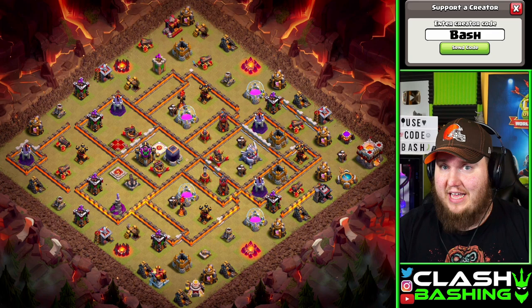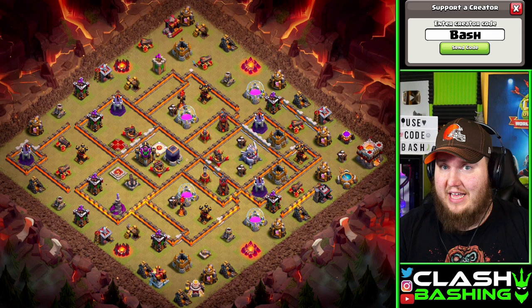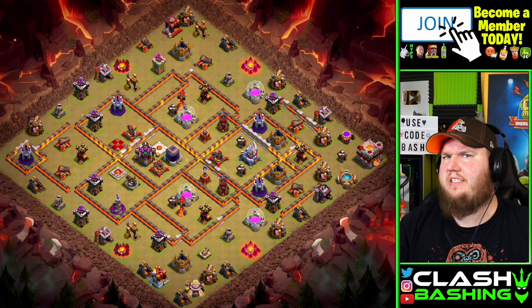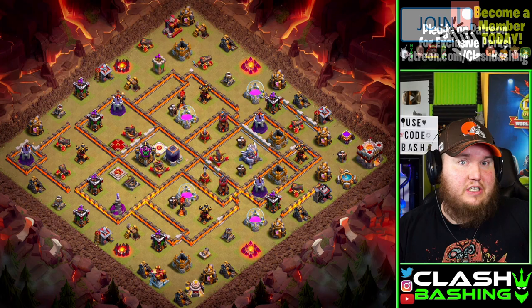I'm going to use two witches and a baby dragon in the clan castle — you had to watch to this point to know that. As my token of appreciation, maybe you guys leave a like, subscribe, and turn on notifications. If we do Town Hall 12 tomorrow, maybe I'll do the same thing for my Town Hall 12 base.